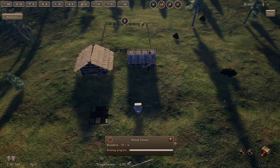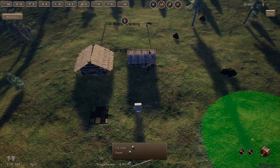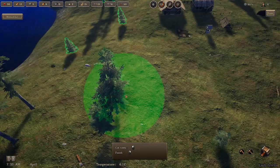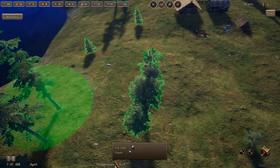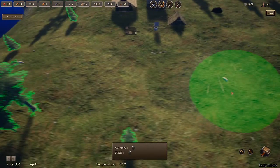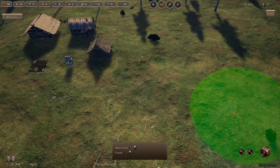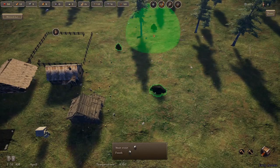While they're doing that, I'm going to also set up some trees for them to chop down, get some wood in. And we're going to select some rocks for some stone.